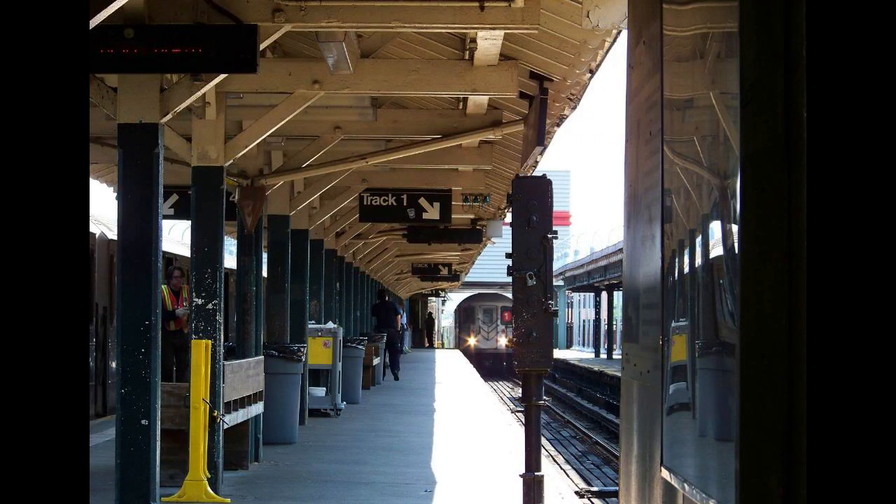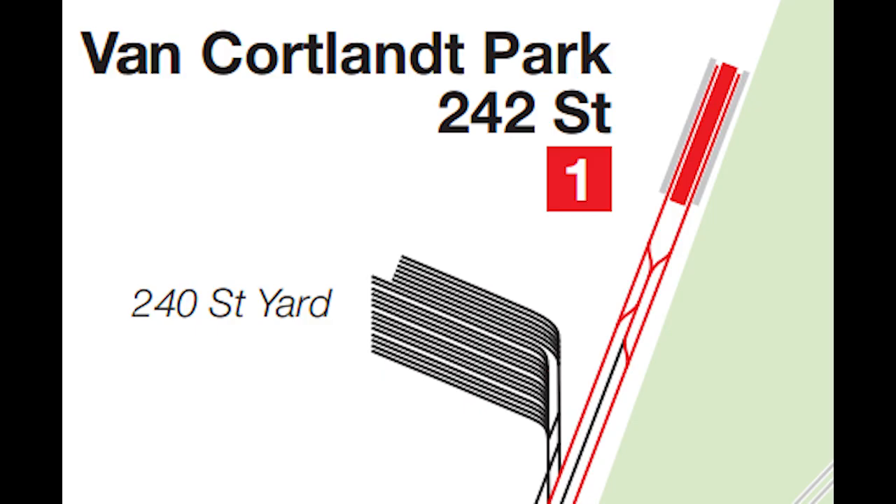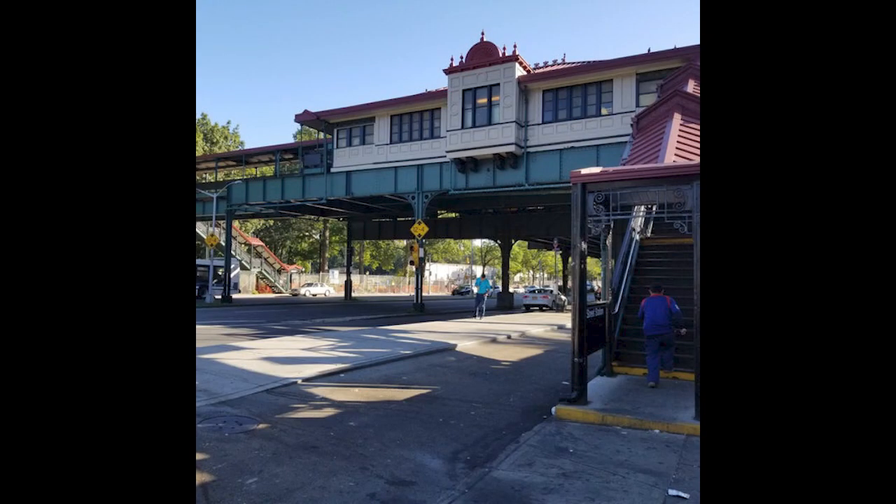The uptown terminal of the 1 line, Van Cortlandt Park, 242nd Street, opened August 1st, 1908. To my surprise, the station wasn't opened in 1904. The station features two tracks as well as three platforms, one of which being an in-use island platform, with two outer platforms. There is an average-sized station house closing off the northern end of the station, along with four exits which disperse themselves evenly across Broadway's east and west halves.